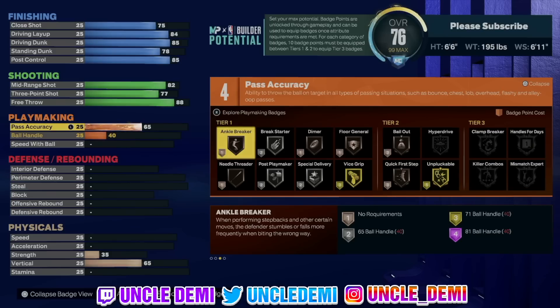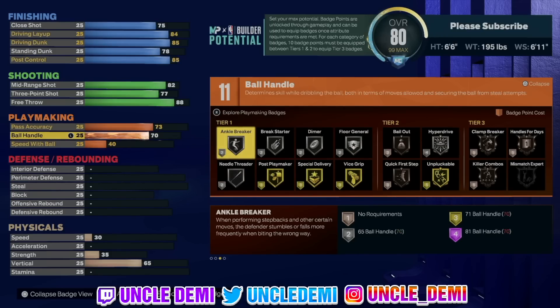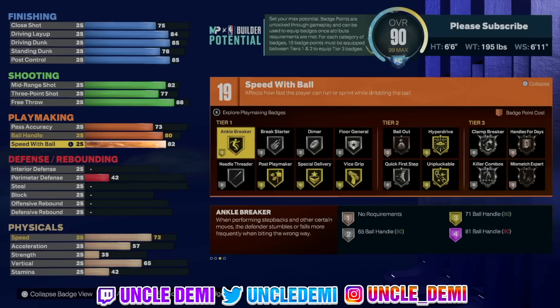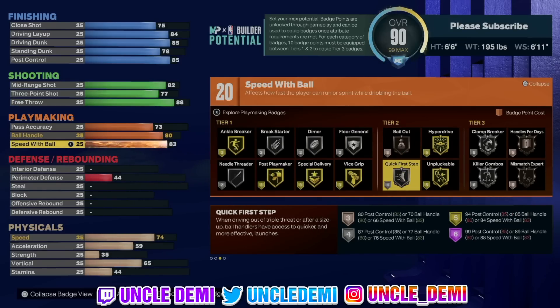We're going to go 73 on pass accuracy — he had a 74 but we're going 73. 80 ball handle, which gives us a really good dribble animation. Then we're going to go up to 84 on speed with ball because we want to get quick first step on gold. So for once we're actually not going to go 75 — we're going 84 to get that quick first step on gold.